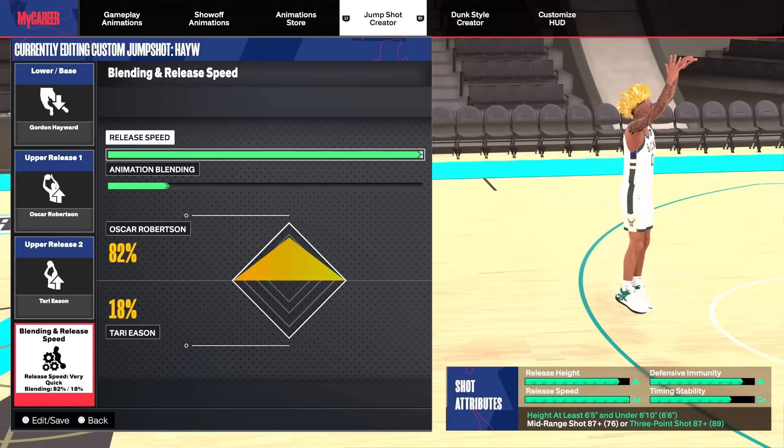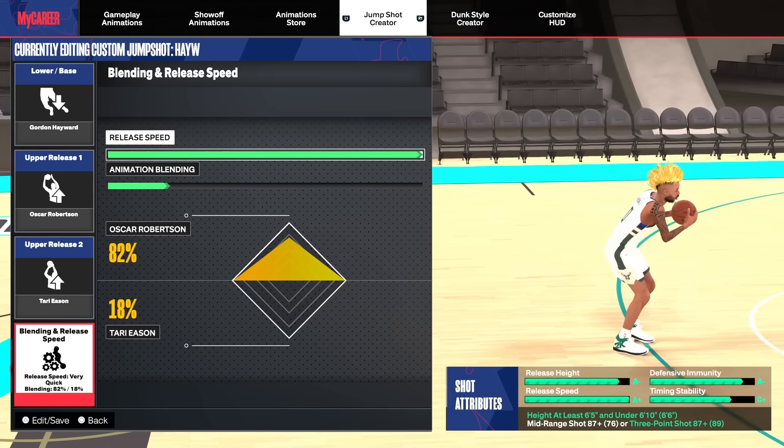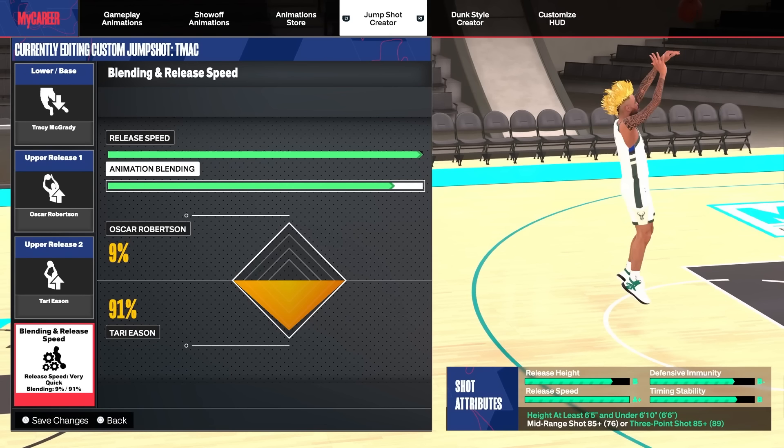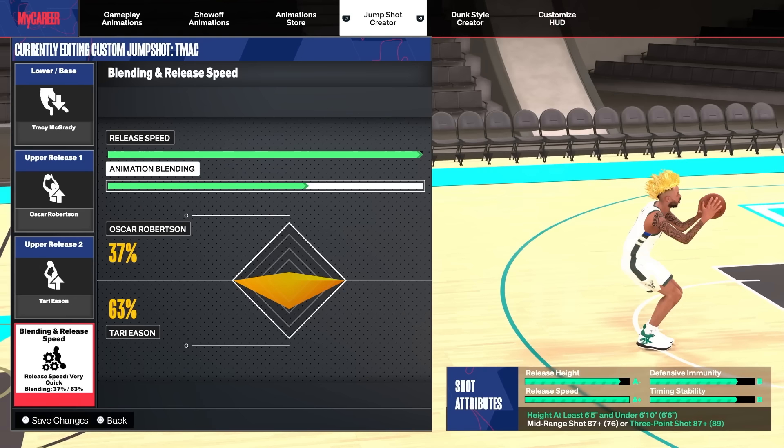If you don't have Starter 3 unlocked, you can use my regular jump shot I've used all year: Gordon Hayward base with Oscar Robertson and Tari Eason releases — Oscar Robertson at 82% and Tari Eason at 18%. You need at least an 87 mid or 3-pointer for this. For the T-Mac jump shot, if you only have an 85 3-pointer, you can tweak the releases to 9% Oscar and 91% Tari Eason and still use the jump shot.